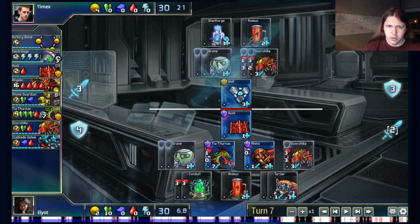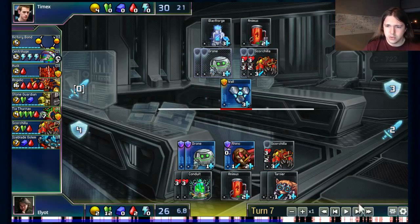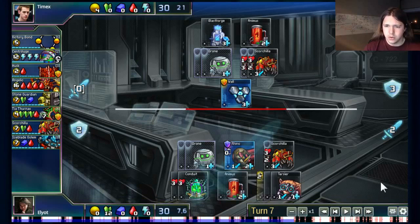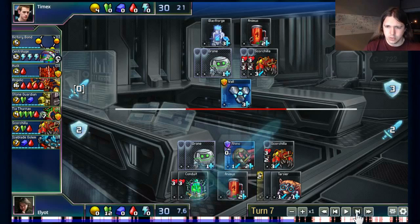Mike rebuilt the wall, saved 4 gold in the bank, and attacked me for 3. I've now lost my Thernax and my Husk, and I've still got the Rhino defending. We're sort of back in the same situation — I can't get through Mike's wall with my two Tarsiers. So I took the opportunity to buy a third Tarsier, which changes the game quite a bit. If that Tarsier finishes its construction and Mike doesn't do anything about it, I'll have enough forces to put real pressure on Mike and force him to avoid getting breached.